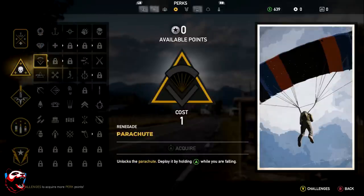The next category is Renegade, which is mostly for players who like to go in guns blazing, like a demolition man. The first perk is Parachute, which unlocks a parachute deployed by holding A while falling.